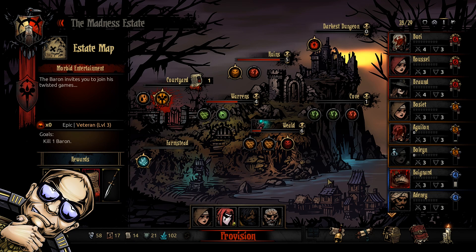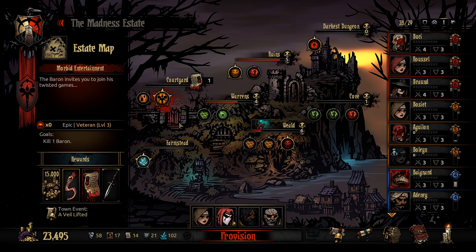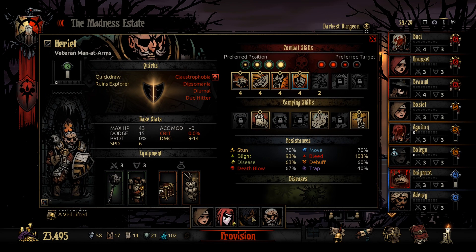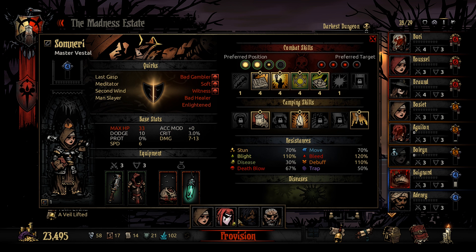Hi everyone and welcome back to some more Darkest Dungeon. Since we can get provisions for free, we are going to do the Courtyard. Obviously we won't do all of it in one go, but we'll do as much as we possibly can. I brought a Man-at-Arms, a Houndmaster, a Jester, and a Vestal. They got their trinkets.